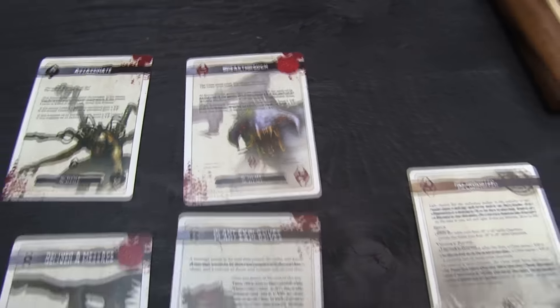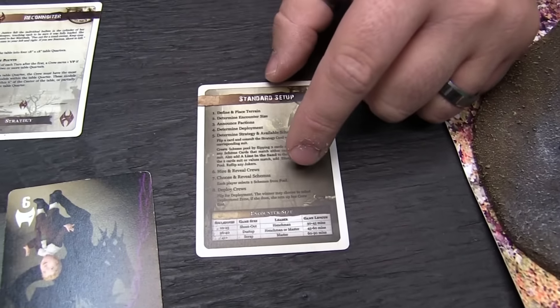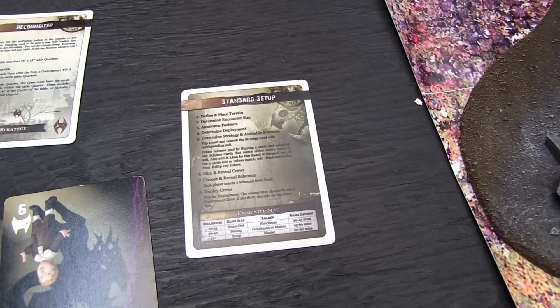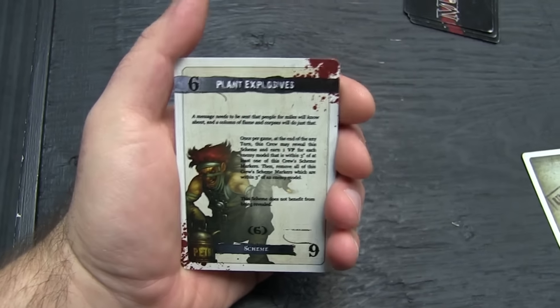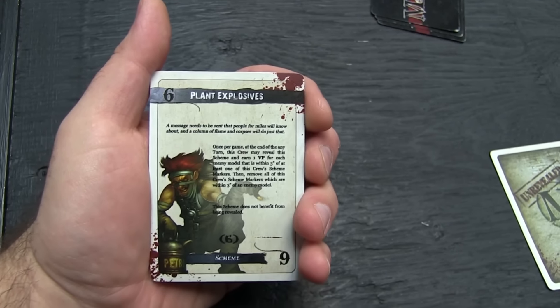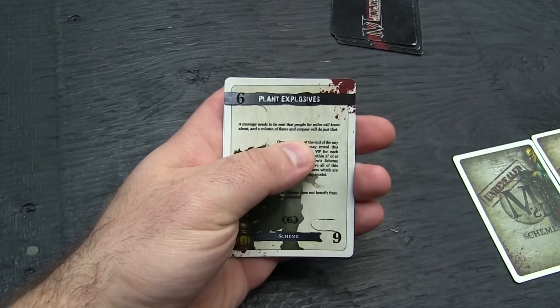Now we actually hire our crew. Now that we know what we're playing for, we go through and hire our crews. Once we do that, we'll choose and reveal any schemes, do our deployment — we'll flip for deployment and see where our crews go. Just a little errata: Ash read off Plant Evidence from memory, but we actually had Plant Explosives — he wasn't even looking at the card. He saw 'plant' and thought that was it. So anyway, that's just to clear that up.